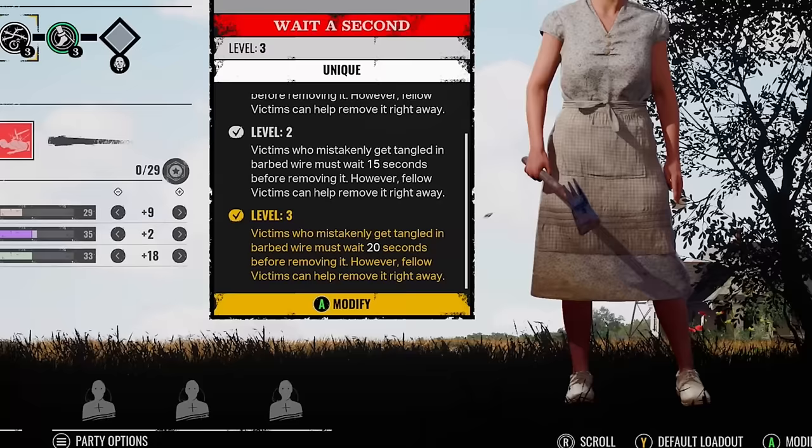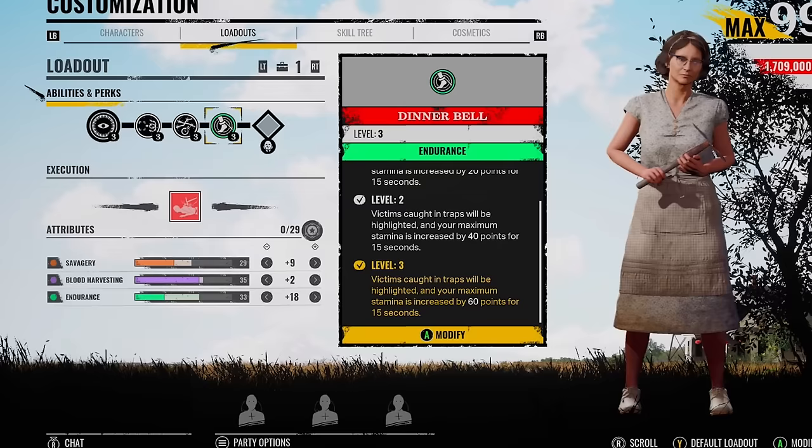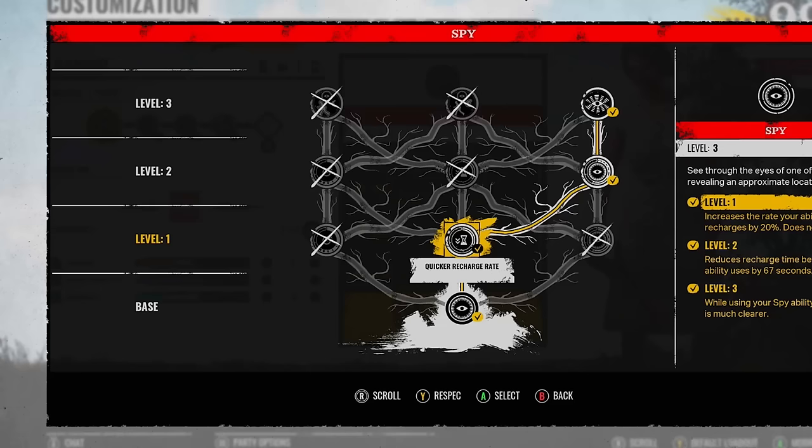The victims are going to get tangled and must wait 20 seconds. Of course another victim can help them, but if they're in solo queue, no one's getting that trap off for them. I pair with Dinabelle just because I play solo queue a lot of the time — it alerts all teammates, really good. For the spy abilities, we go for the quicker recharge rate, reduced ability cooldown, and clear vision.